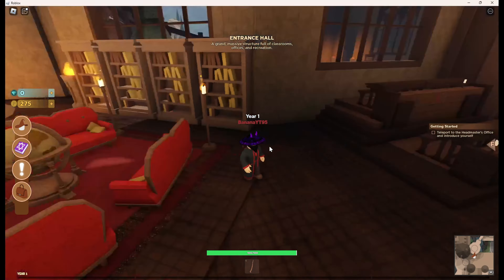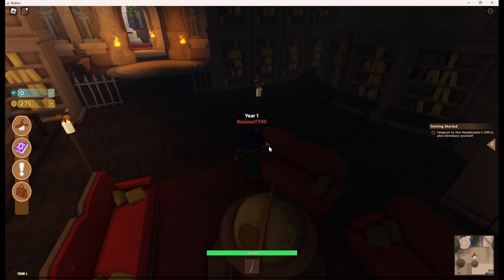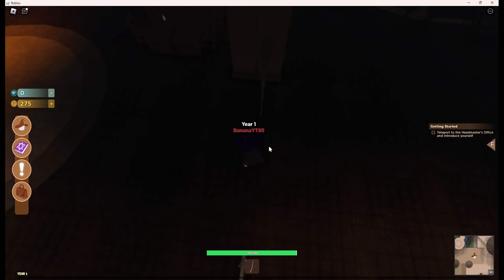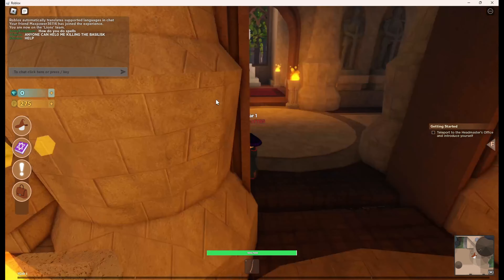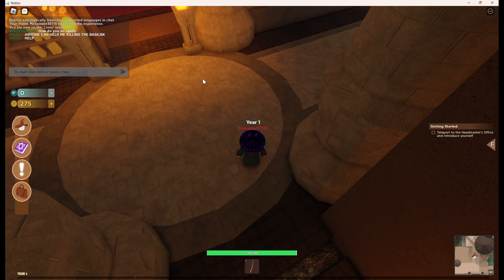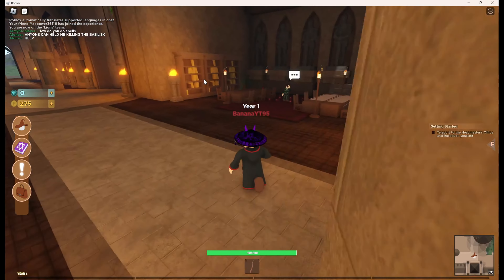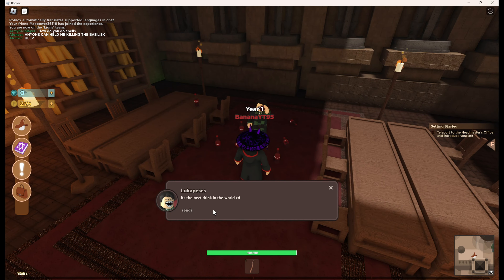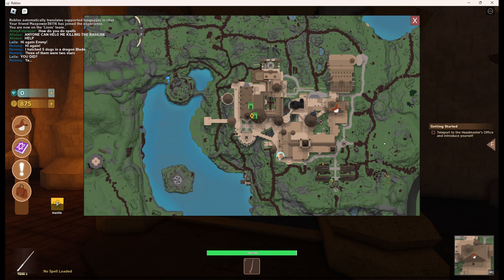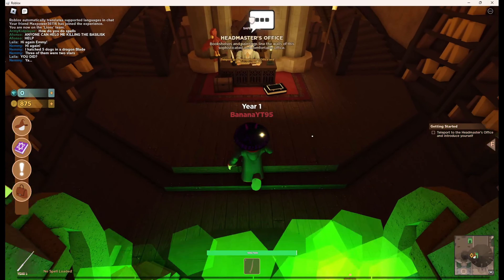Since this is the entrance hall, there should be a fireplace - it's only logical. Hmm, where is it? There's a Basilisk - okay, I guess the Chamber of Secrets is here. In our second year we'll try and find it. Good, we've finally found a magical fireplace. Oh - school bathroom, interesting.